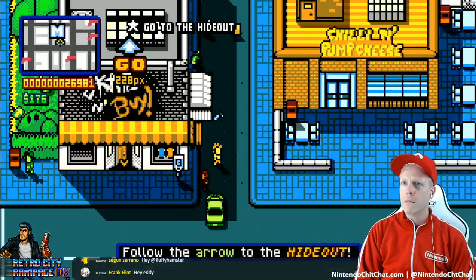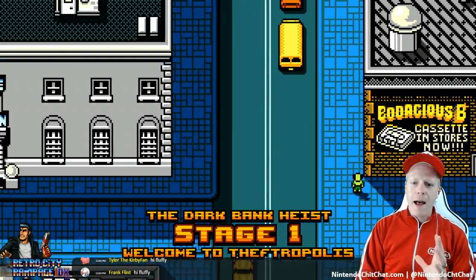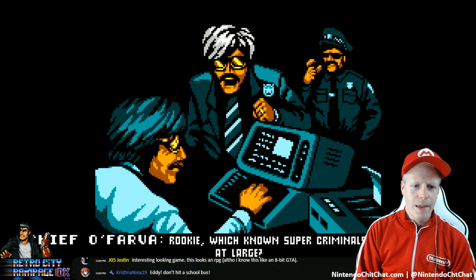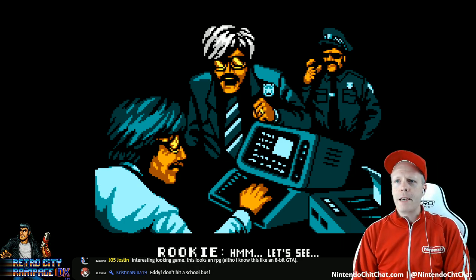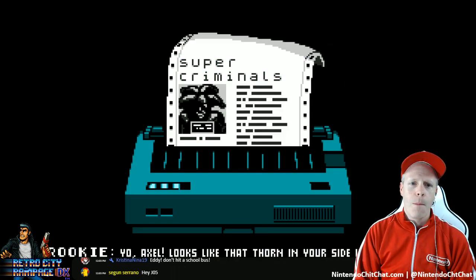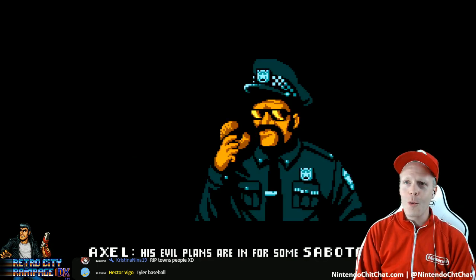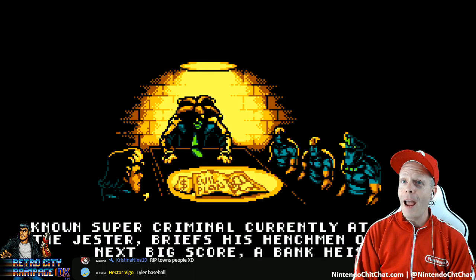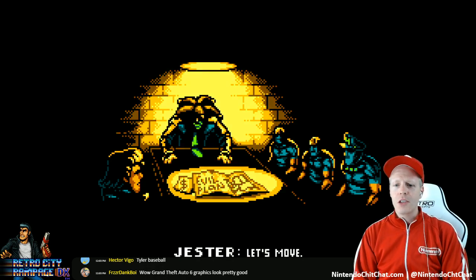All right, here we are - a little bit of chaos. We've already had the police after us, which is crazy. Chief O'Farva. Rookie. Nice computer. Man, those car controls are really wicked. Don't hit a school bus, Christina says. I mowed some people down already. Known super criminal, currently at large - Jester briefs his henchmen on their next big score. Jester, let's move.